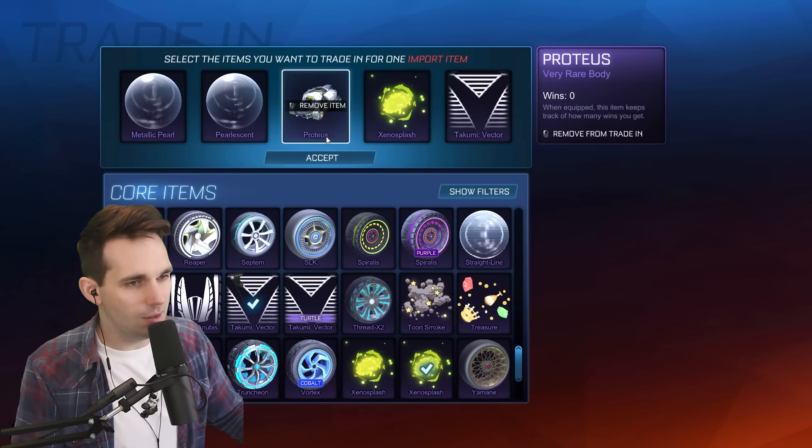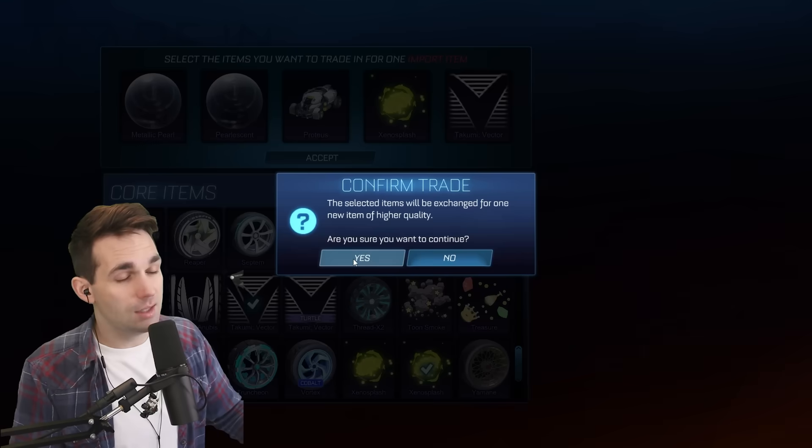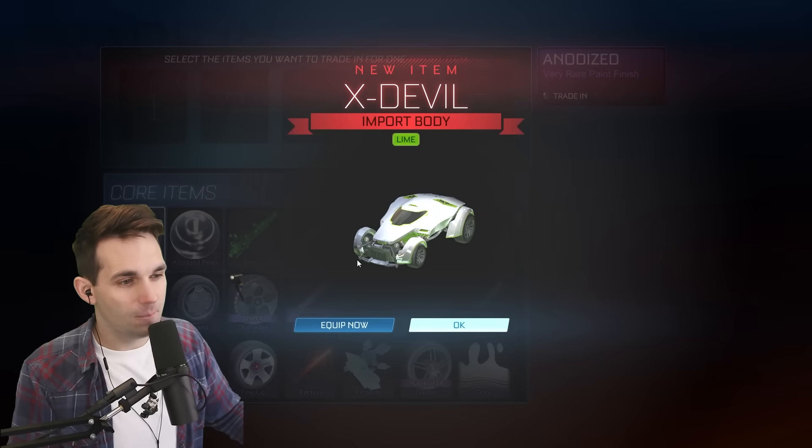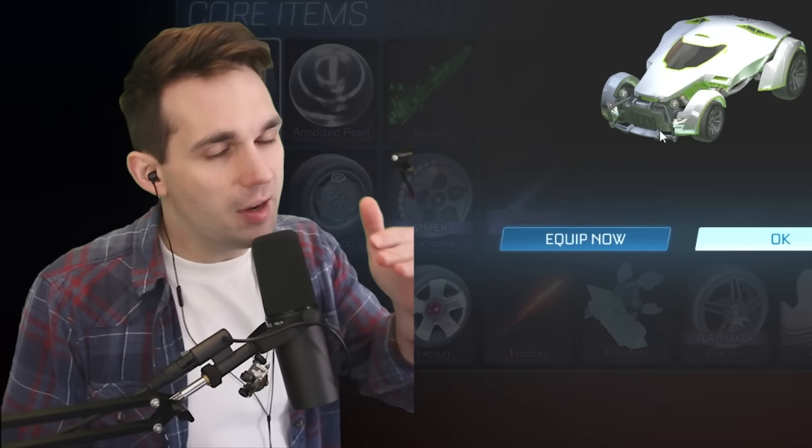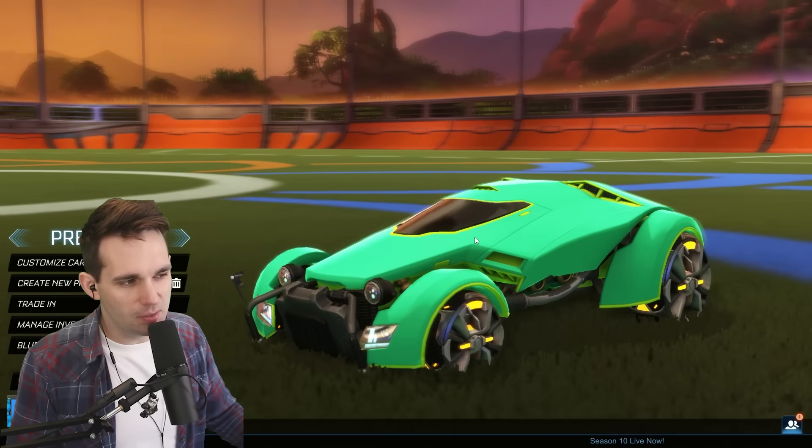Goop, Xeno Splash, To Kumi Vector. This might be the last one to get the juicy imports. And we get a Lime X-Devil — listen, the Merc. Okay, Venom, okay, X-Devil. You know, that actually doesn't look too bad. You're welcome, Whoopsy — I'm doing it, we're shooting our shot. We're yeeting the Masato's — they're not great.